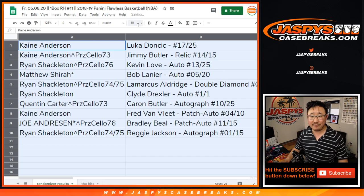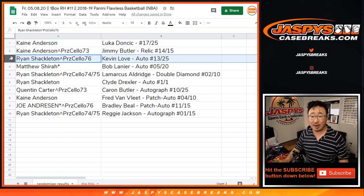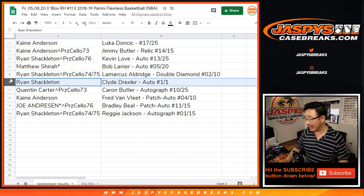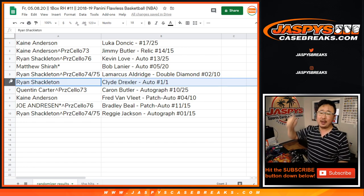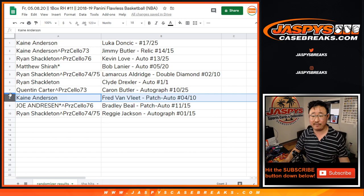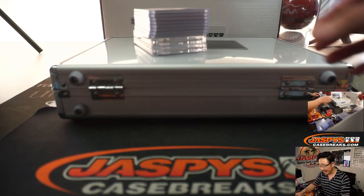Kane also won a spot and got the Jimmy Butler Relic, 14 out of 15. Ryan, you got the Kevin Love auto, 13 out of 25. Matthew Shearer with the last spot mojo — the Bob Lanier auto, 5 out of 20. Ryan, you got the LaMarcus Aldridge Double Diamond, 2 out of 10. All aboard the Big Hit Express — whoop whoop — you got the Clyde the Glide Drexler 1 of 1 autograph. Quinton with the Koran Butler out of 25. Kane has the Fred Van Vliet 4 out of 10 patch auto. Joe Andreessen with the Bradley Beal patch auto, 11 out of 15. And Ryan with the 1 out of 15 Reggie Jackson autograph.